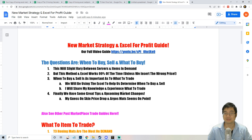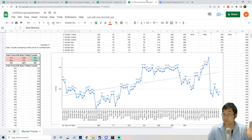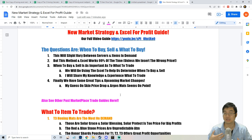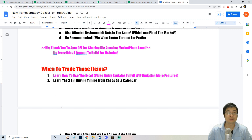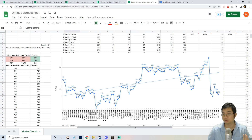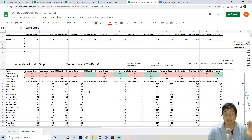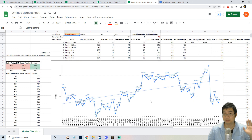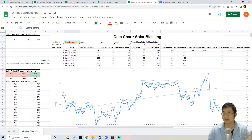Similar to all my videos, the new Excel and notes will be available for download from Google Docs — links are in the description below. A big thank you to our friend Apex DM for sharing his amazing marketplace Excel. This is the first version; it doesn't cover too many things but gives a good basic summary of when to buy and how to sell.